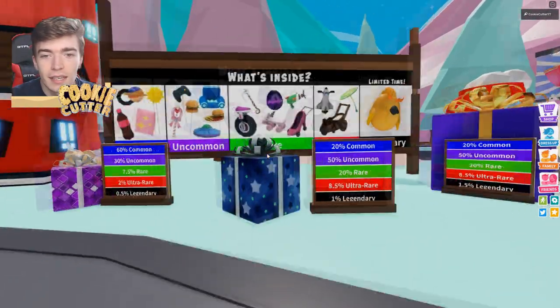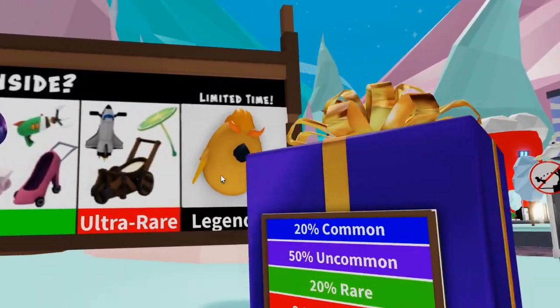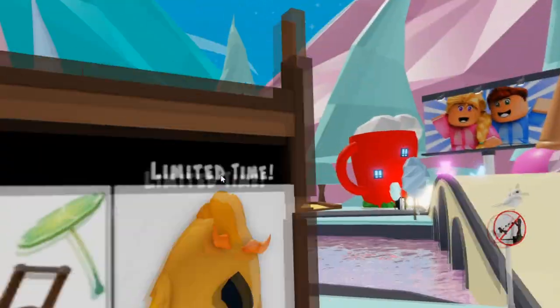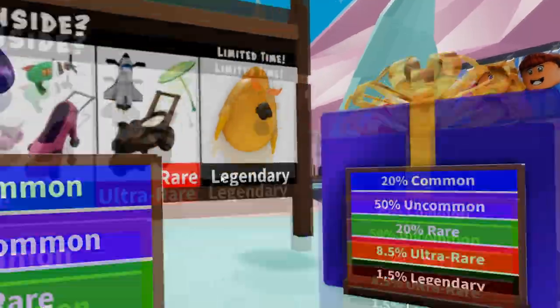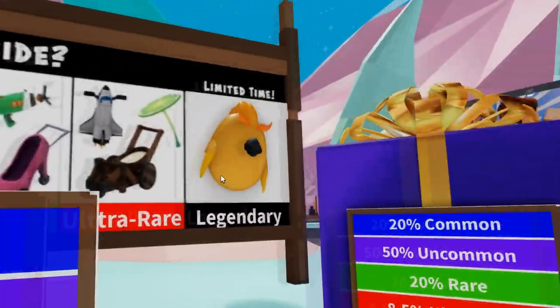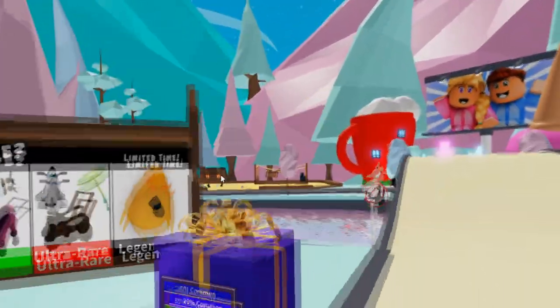The next thing that they updated is what's inside the gift. I don't know what this is — it kind of looks like some new egg, it kind of looks like a griffin egg. Let me know what you think this is. Maybe it's a plush, a legendary, or maybe it's meant to be a vehicle. They're always vehicles. So I guess this is a giant egg vehicle, which is kind of funny.